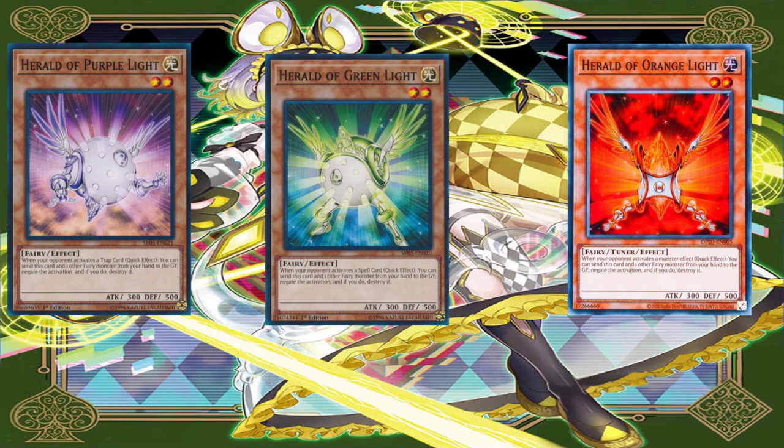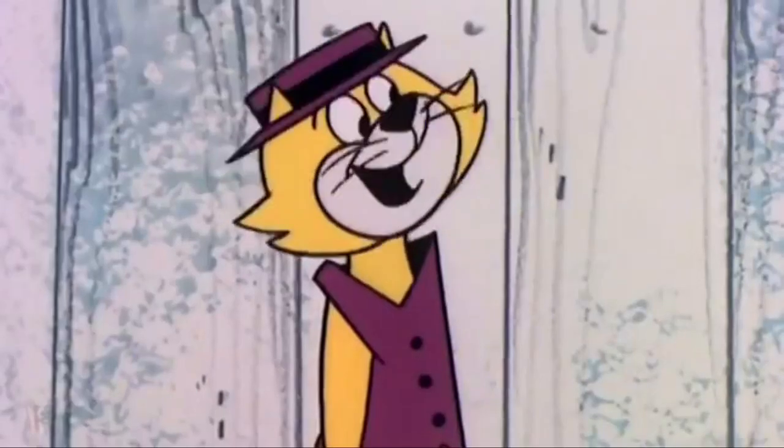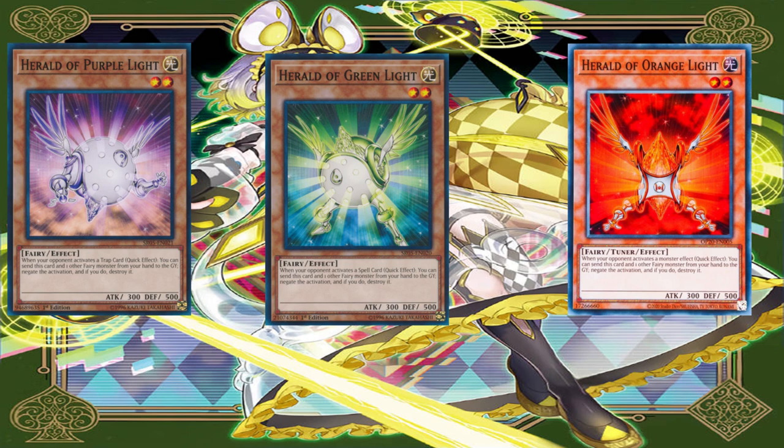This is where the hand trap version comes in and where you need to know how many of these you play. This will be a good lesson for newcomers to understand what effects to prioritize. Maybe it's best to play two Herald of Orange Lights, two Herald of Green Lights, and two Herald of Purple Lights. Two is the best number for this — play two, two, and two, and see how it goes from there.